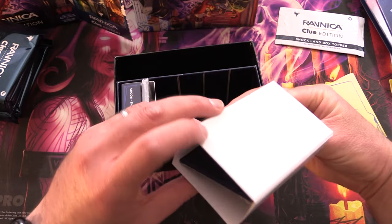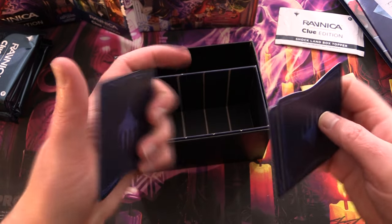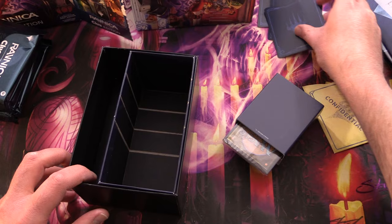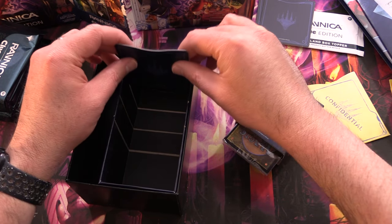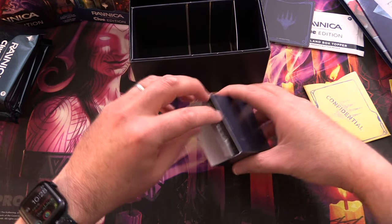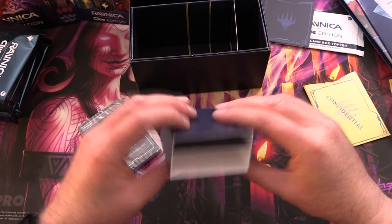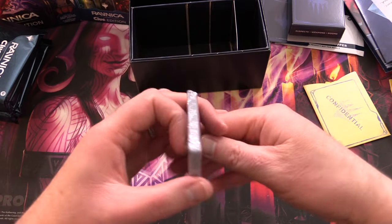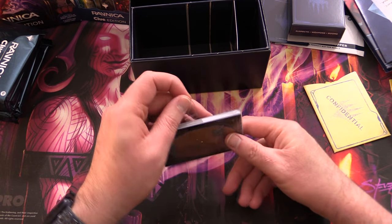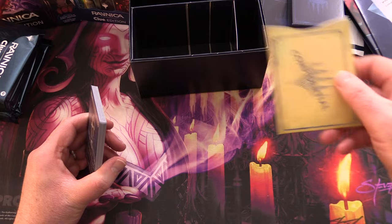We've also got some dividers in here — you can actually pop them into the box and they slide in. And then finally we have a card set for Suspects, Weapons, and Rooms. You shuffle up three sets of things and then pop them in the envelope.